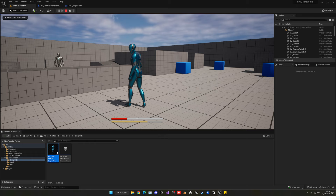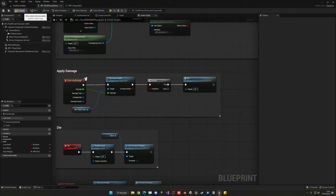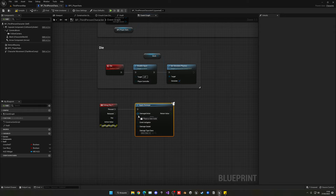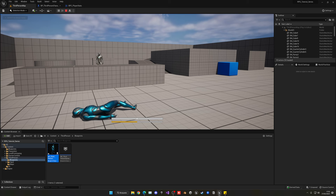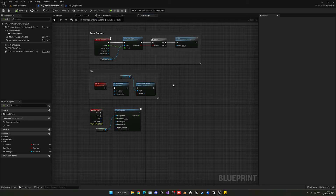When I press One and die, nothing happens — let me find the issue. I forgot that we need to call the damage event through the Apply Damage node rather than directly calling Decrease Health for the debug test. So we call Apply Damage, set the damage actor to Self, and set base damage to 10. This routes through the actor's damage pipeline, which triggers Event Any Damage. Now when I press One — there we go, the player dies and cannot move. That's the basics of the health system; we'll add more features later. Now let's move on to the stamina system.